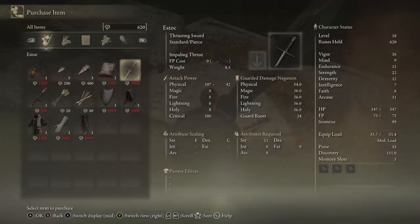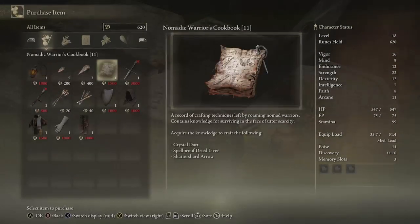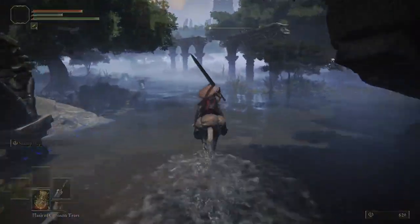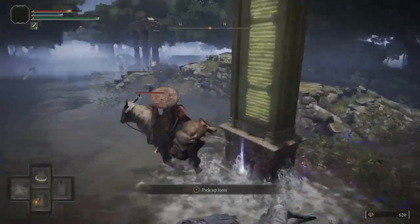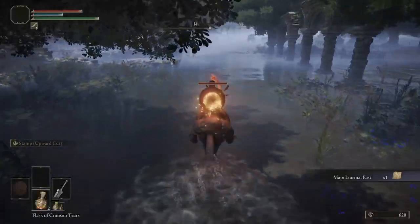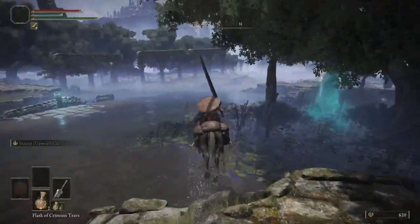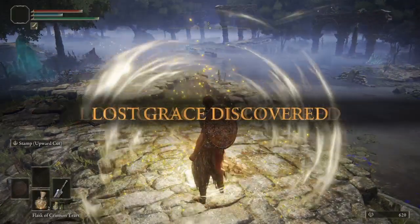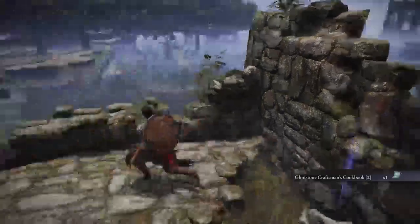If you want a thrusting sword it's not bad. He also has unlimited arrows and bolts. You do want to come back and get this later. Now we're going to ride through here — if you're lucky you can grab this right now, like I just did, and then just run. Those bells you're hearing are enemies casting spells at you. Those spells will chase you down for a little bit, so hop off. You have iframes while you're in the process of dodging — see, I got jumped on but because I did that at the right time it didn't count. Grab that cookbook.